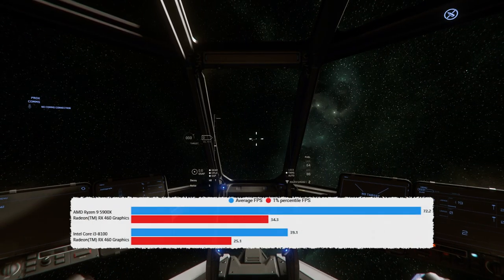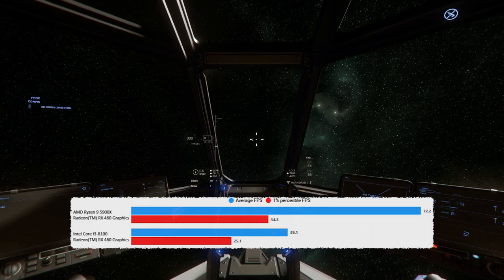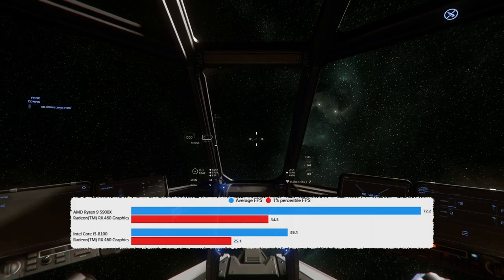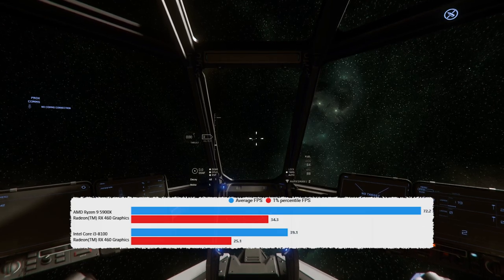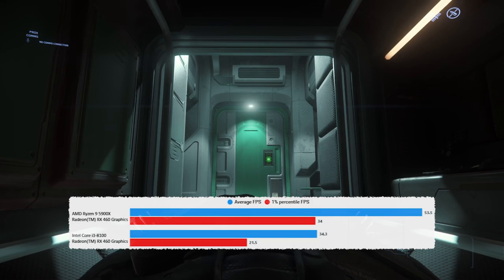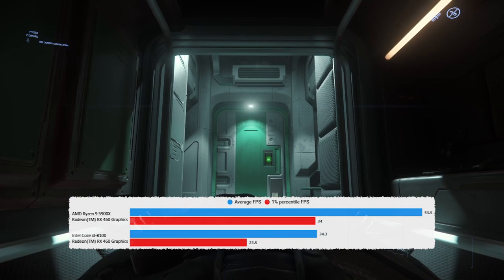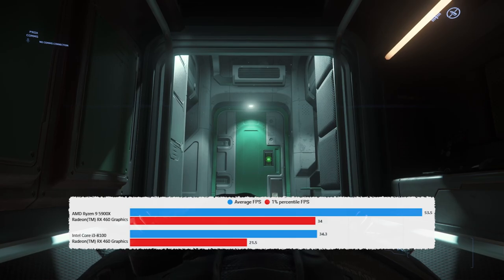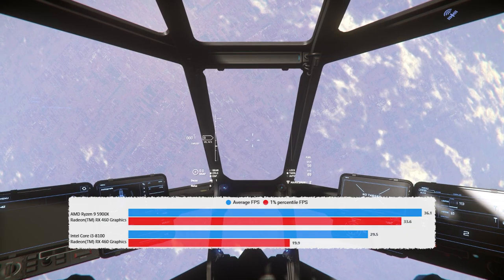Everything's at 720p and here you can really see how bottlenecked the i3 really was. There's a massive improvement just from improving CPU performance in space, where you'd think you'd be GPU limited, but the i3 was holding back the result. Similar result at Everest Harbour — massive improvements in average FPS and also one-percent low improvements, the 8100 just proving it was holding back the 4060 in some scenarios.